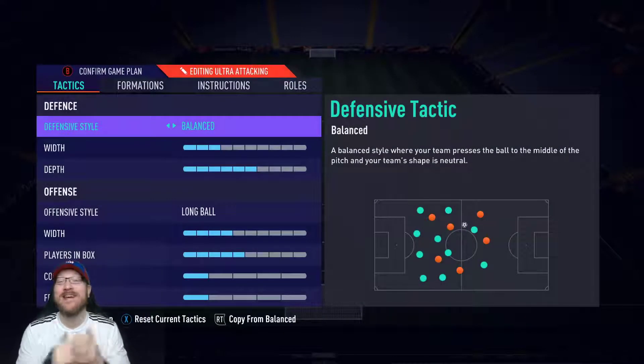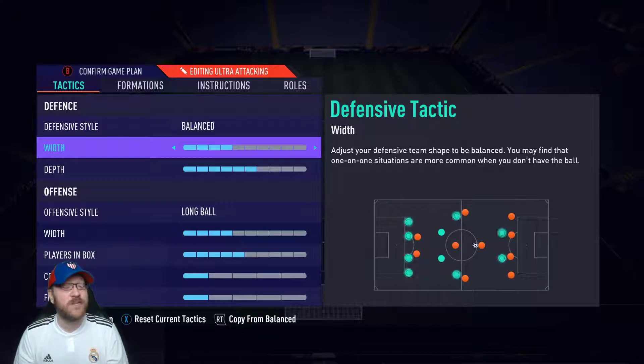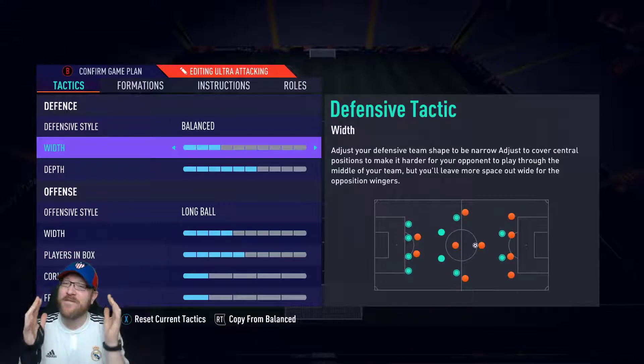So 3-5-2, defensive style — I like balanced. I've made a recent change going to 3-width; I was playing on 4-width, but I've found that when you have your left mids and right mids — and we'll explain the instructions here in a little bit — they give you a little bit of that extra width.